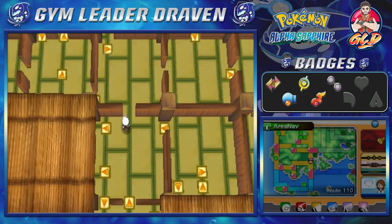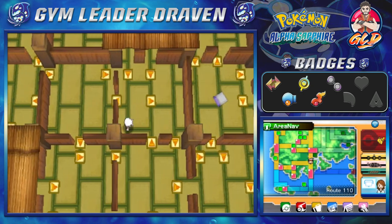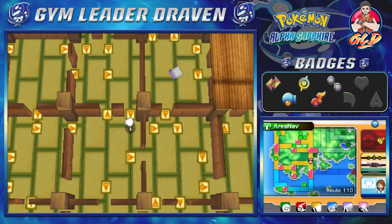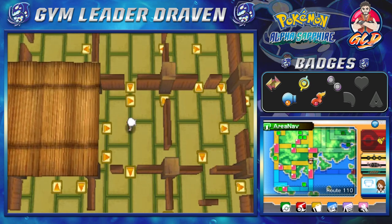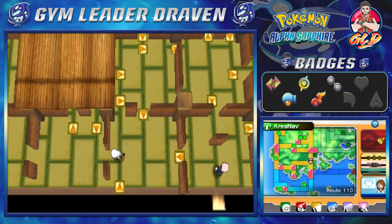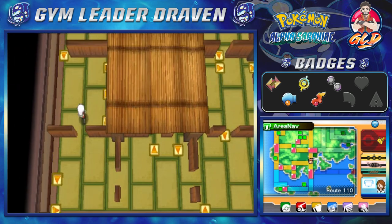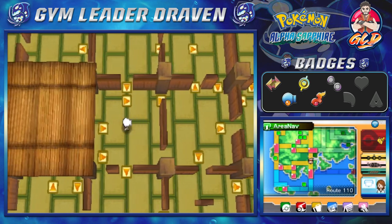One thing I really like about the remakes of the Hoenn region is the Trick House. In Pokemon Ruby, Sapphire, and Emerald it was badge-related, and you'd normally be done with the Trick House by the time you finished all your badges. But here it seems to be based on the HMs you've collected so far — it goes all the way up to Strength.